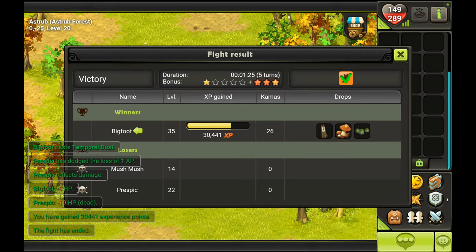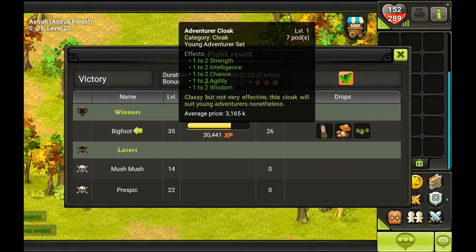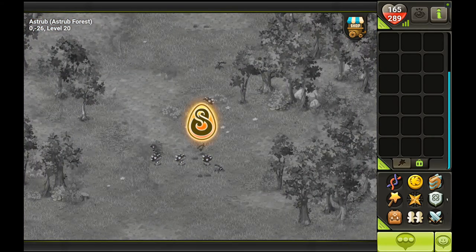We dropped an Adventurer Cloak, which you can sell for 3,000 commas. When the server just opened, they went for 20,000 or even more commas. So they were pretty sought after.